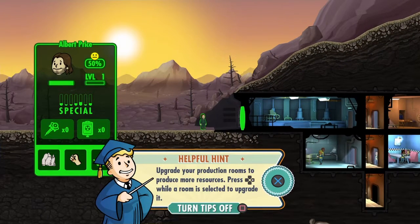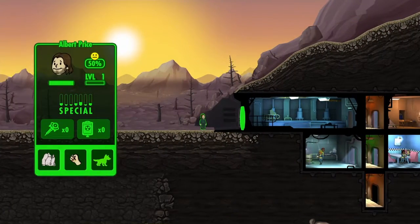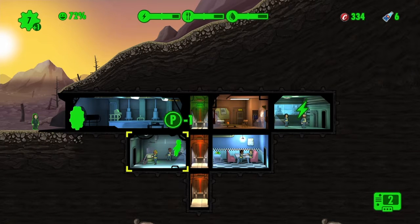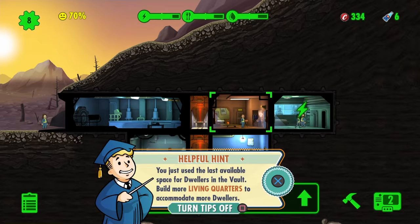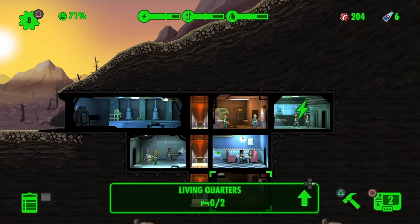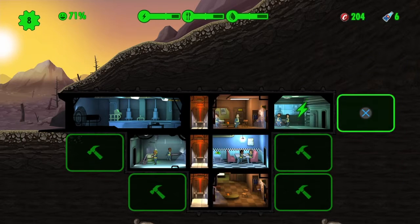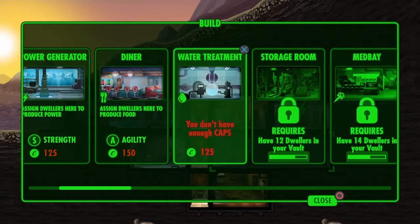We got into someone else's profile. Hello, Albert Price. Let's swing you in - you're a zero, negative one, negative one. Build more living quarters to accommodate more dwellers. Living quarters - build, build. We'll go down here for the hub. I want to also build a bigger diner. And a bigger... I don't have enough caps.